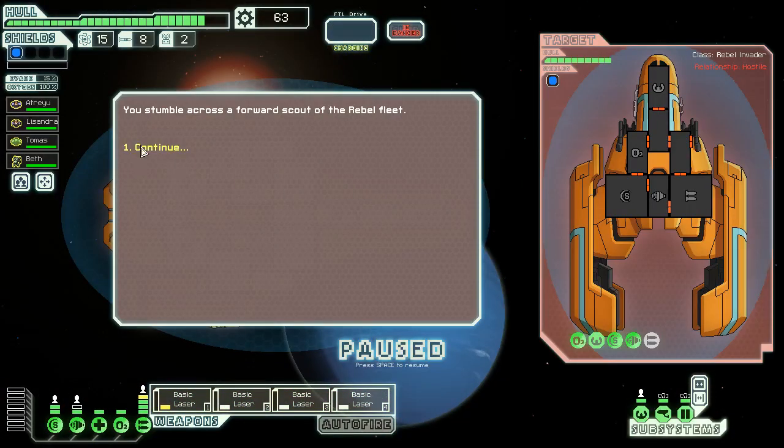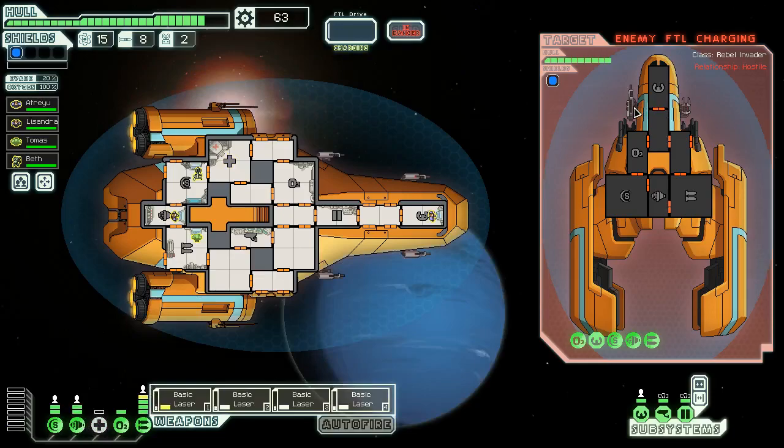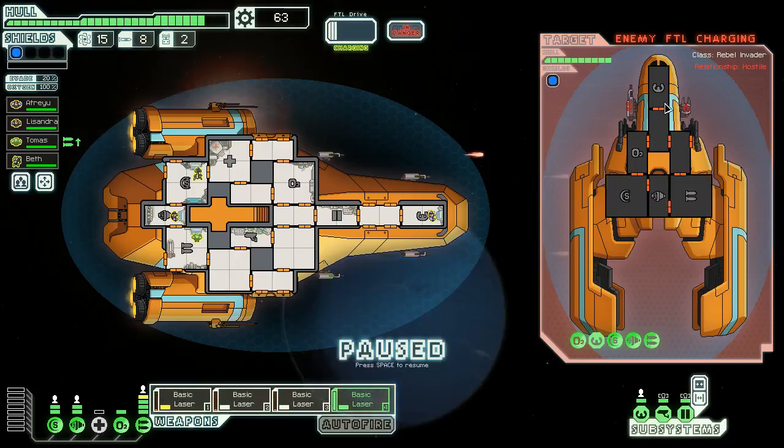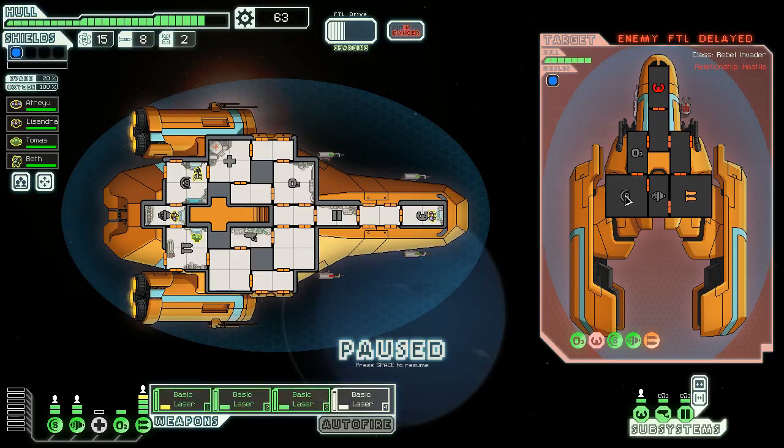Everyone can go back where they belong now. We'll save up — first sector, second bar of shields is by far the most important thing unless you're able to get cloaking. They're going to try to get away right off the bat — this will change how we handle the situation a little bit. They have a three-shot laser and a beam, we need to take out weapons as soon as possible. Maybe three shots on weapons and our fourth shot on the piloting system.